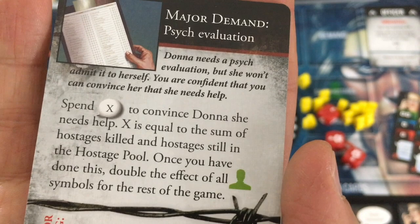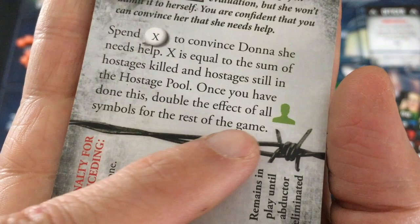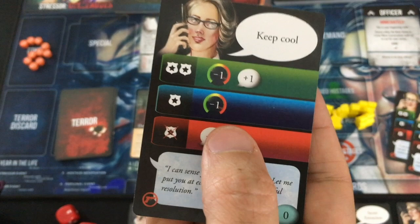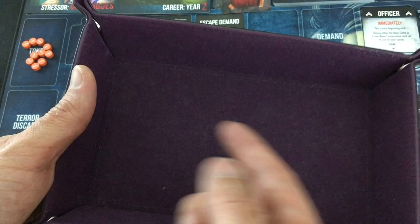I'd rather know her major demand first. Psych Evaluation — Donna needs a psych evaluation, but she won't admit it. I have to spend X conversation points to convince her she needs help, equal to the sum of hostages killed and still in the pool, so that's just 12 right now. Once I've done this, I double the effect of all green symbols for the rest of the game — so I would double my hostage saving, with no penalty for conceding. That'll be tough to make happen until at least some of these hostages are saved. I'm going to play Keep Cool again and try to get it to S, which will set me up to save some hostages next turn.